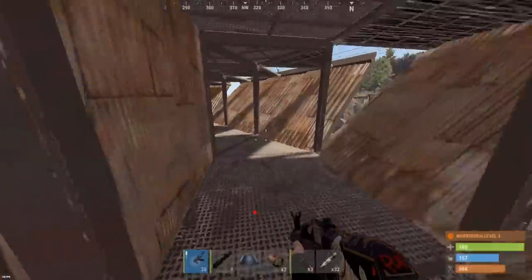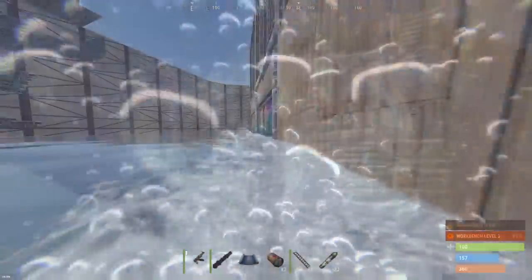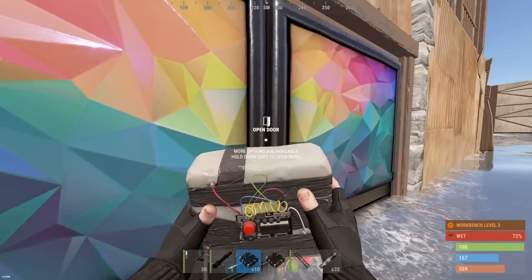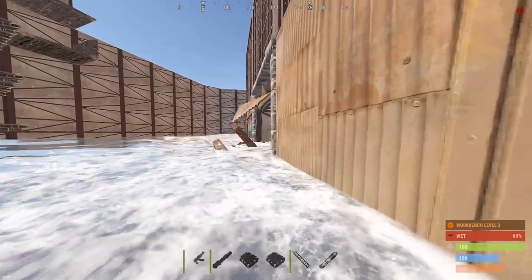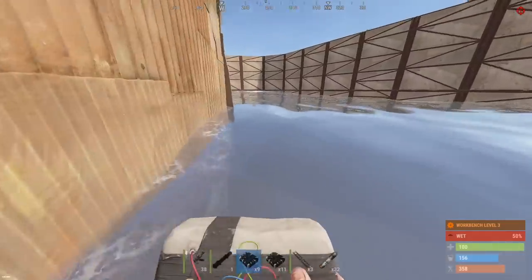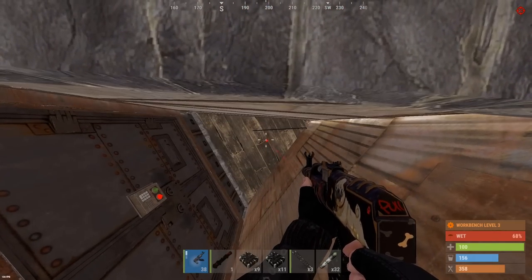Oh yeah, there is an armored door up here — all right, we're taking first floor. Let's see, this is a door I guess, let's go for this. That turret's on directly above me so we're gonna watch for it. Okay, garage door — just need to watch out for that turret. It's open, what the heck. Shotgun traps — no, we're good.